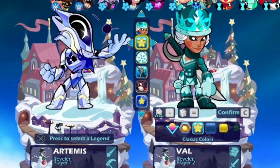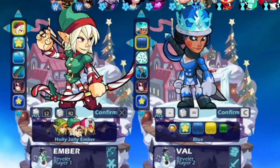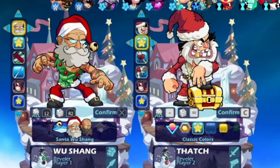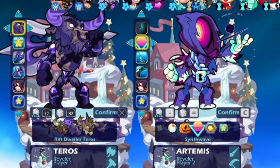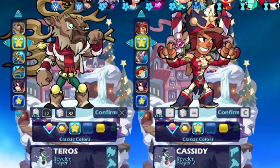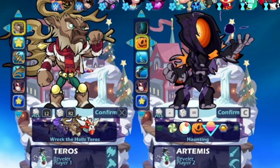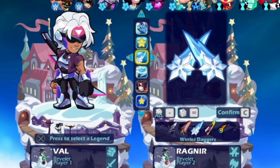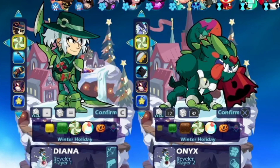With Brawl Holidays, yes, everything is returning. Running through these super fast: we have Krampus Cross, Nutcracker Val, Holly Jolly Ember, Snowman Core, Secret Santa Thatch, Santa Wu Shang, Wreck the Halls Taros, Nutcracker Cassidy, Future Spirit Artemis, Nutcracker Bodvar, and the exclusive weapon Winter Katars. The winter holiday colors are returning as well, so you guys will be able to cop that and use it on any legend you want, including any of these new skins.